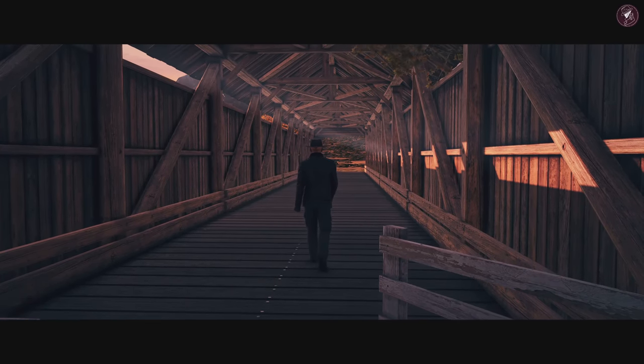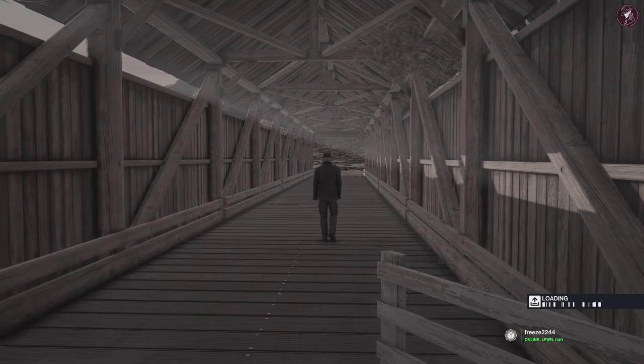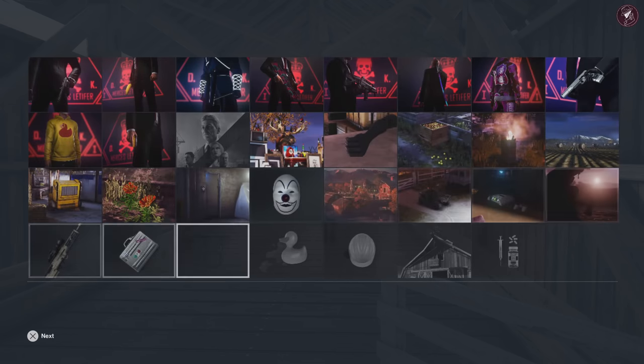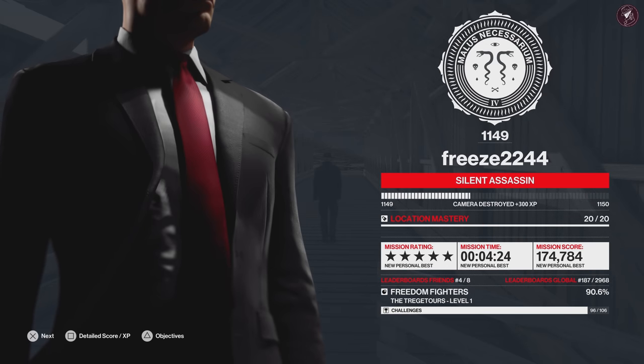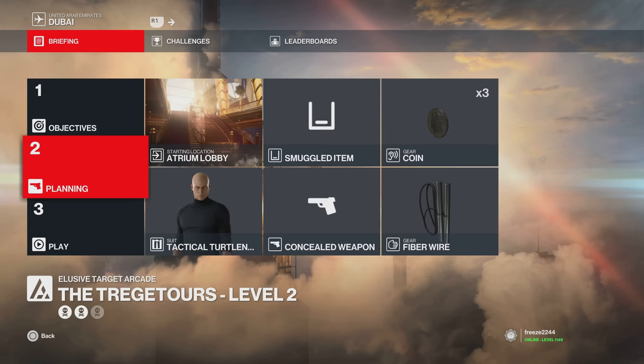Once you come through the gate, that's a silent assassin suit only with default equipment for level one. That said, it might not be the stealthiest elusive target there is — it was a tricky map. Now let's move on to level two. We have the Ascensionist in Dubai and she really limits your options here.